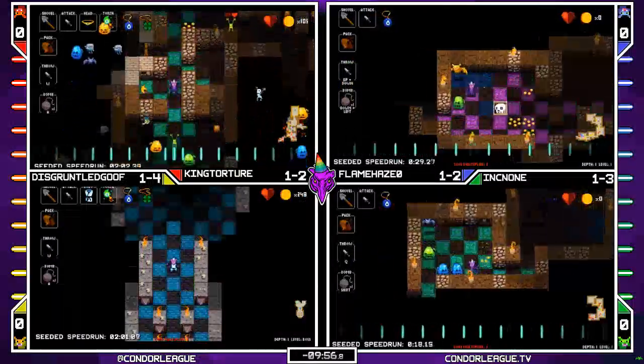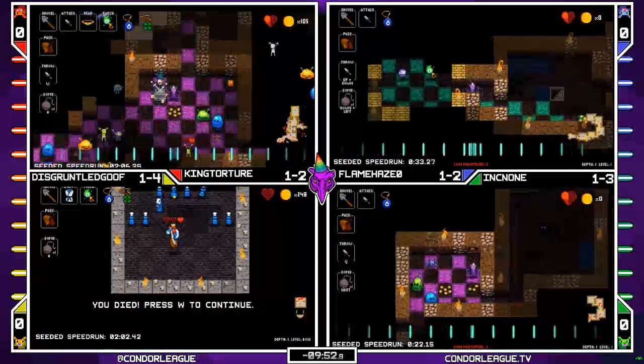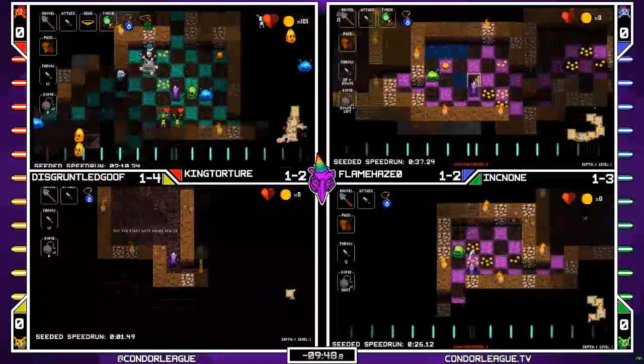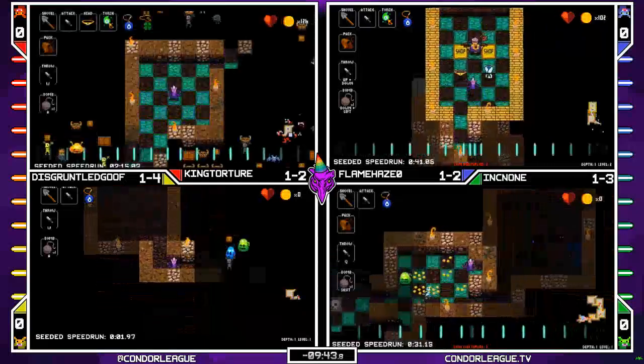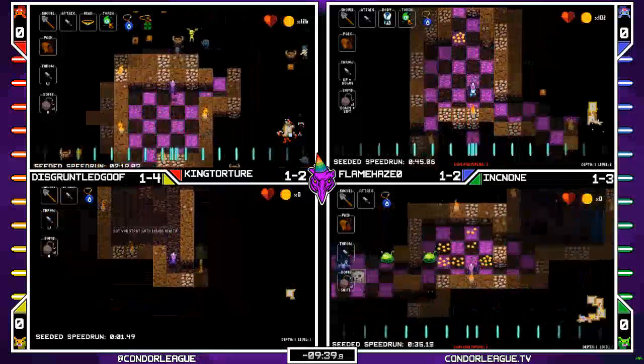And on to 1-4. Going for the throw bomb — very risky, and he gets the bad teleport. With only one bomb, that's a pretty risky strategy. Not one I would recommend.